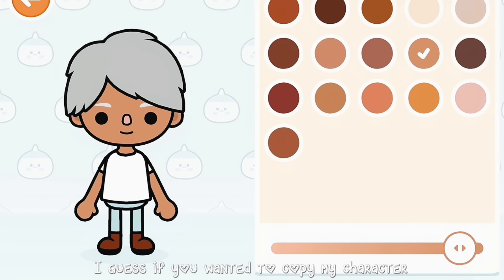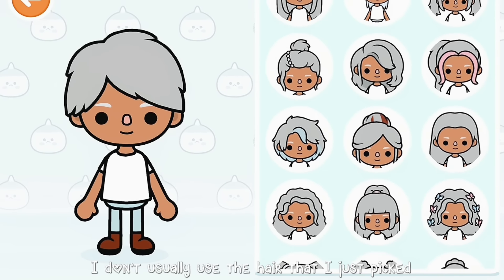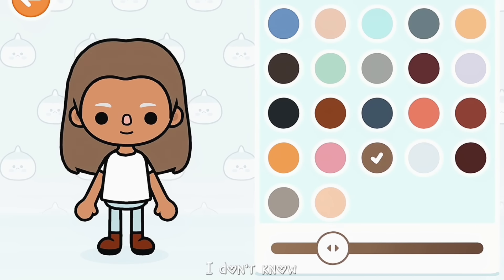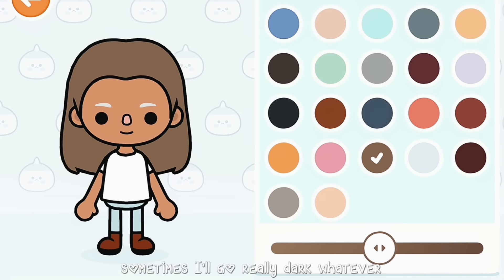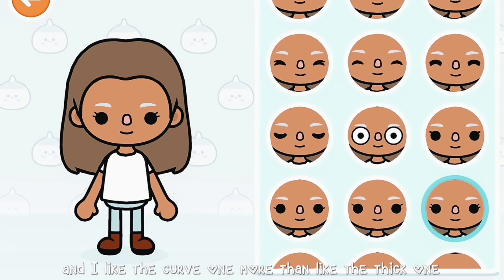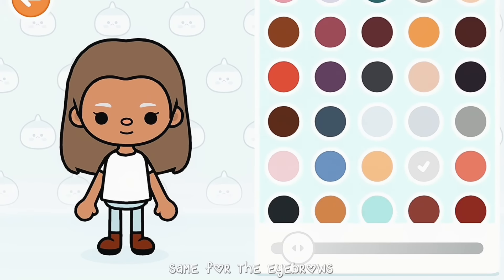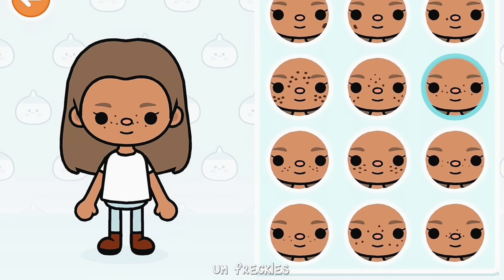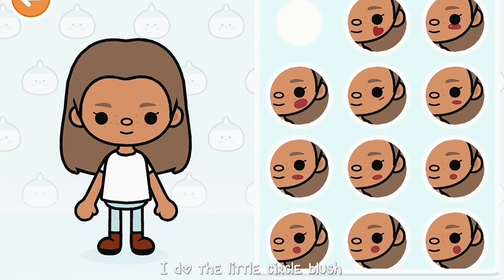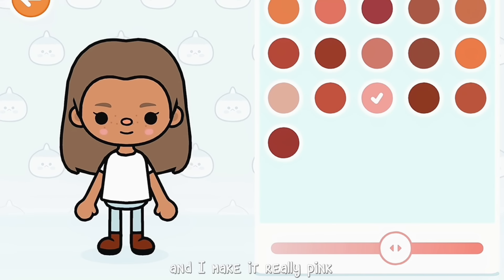Anyways, here's a tutorial on how to make Nora if you wanted to copy my character. I start with that skin tone. I don't usually use the hair I just picked — it does not look good on my character — usually I go pretty light, though it depends; sometimes I'll go light, sometimes really dark. I always do the cute little one eyelash because it's so cute, and I like the curved one. For the nose I take that really light color to match the skin tone. Same for the eyebrows — I make them match the hair. For freckles I do a little darker than the skin tone. For blush I do the little circle blush — it's definitely my favorite — and I make it really pink.